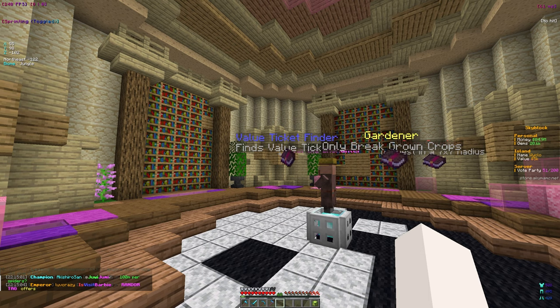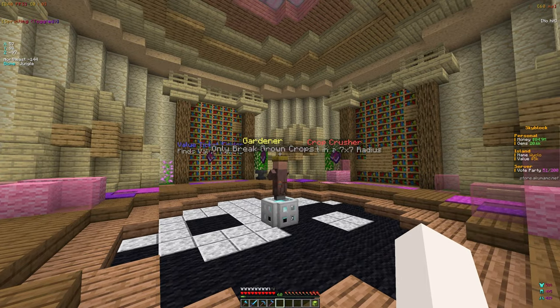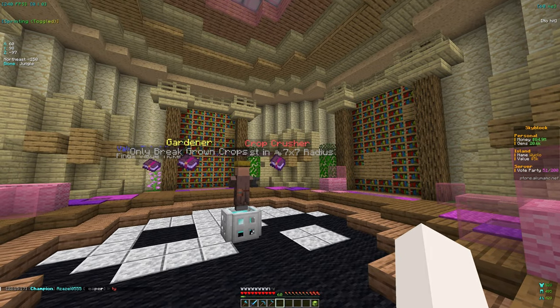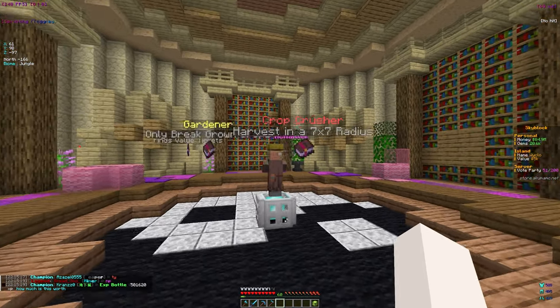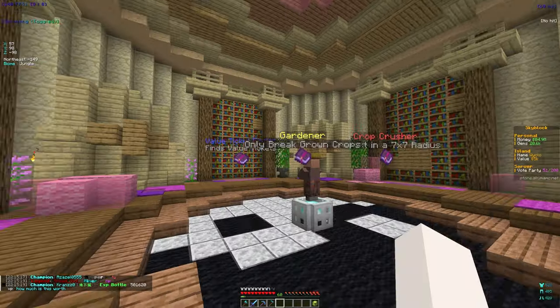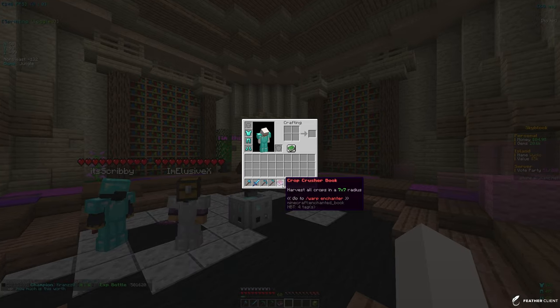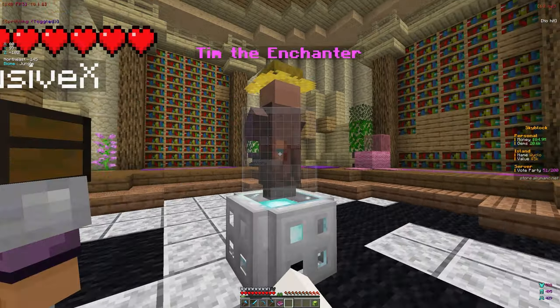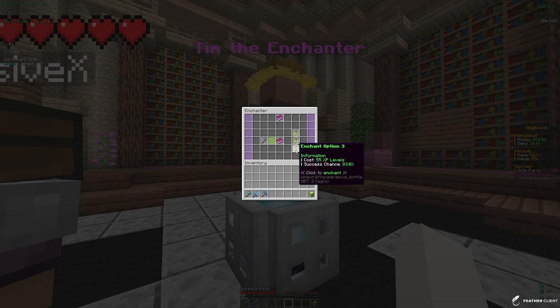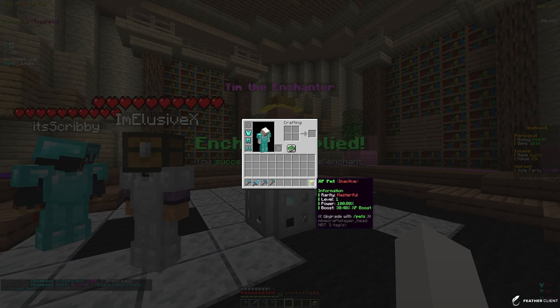We have Value Ticket Finder, which can help us find value tickets — that's pretty useful. We have Gardener, which helps break only grown crops, but we already have that. Then we have Crop Crusher, which harvests crops in a 7x7 radius — that's not bad at all. I'm going to go with Crop Crusher since 7x7 radius is pretty insane. Let's see how much it costs to apply — and it did apply!